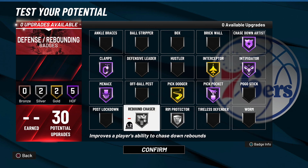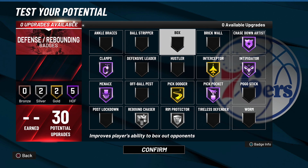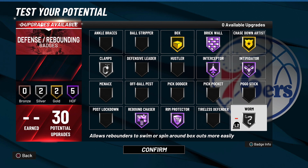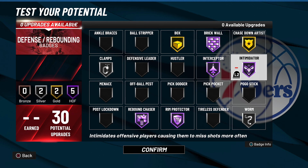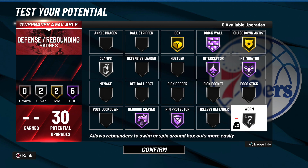For a pure big man with 30 defensive badges, here's what looks very good: Hall of fame Rebound Chaser, hall of fame Rim Protector, hall of fame Brick Wall, hall of fame Interceptor, hall of fame Intimidator — those are your hall of fame badges. Then Gold Box, Gold Chase Down Artist, Silver Clamps, and Silver Worm. That's the defensive badges category and I never want to visit it again.